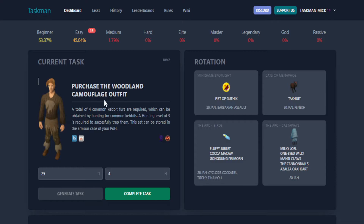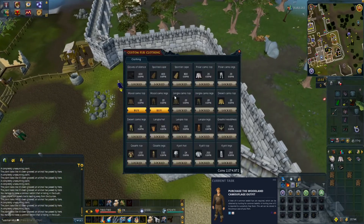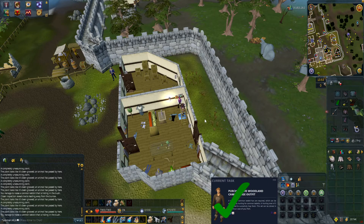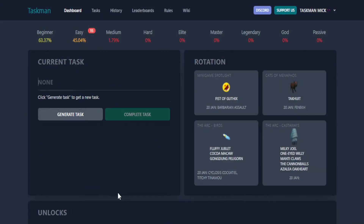Generate new: purchase the woodland camouflage outfit — like I've done this as well, but yeah, we're going to do this now. Back at the fur shop, so let's quickly make this camouflage outfit — the top and the legs. There we go, that's another task complete. Let's make our way to the spreadsheet once again and complete it.